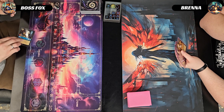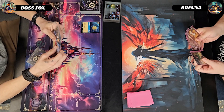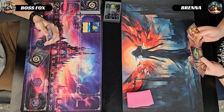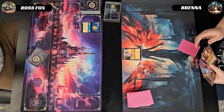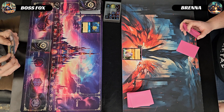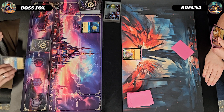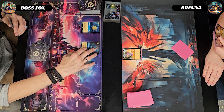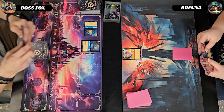Round one starts. I ink a Dewey Duck and a Hue, play a Flounder, and pass the turn. Opponent plays Strike a Good Match into the inkwell and plays out Akita, passing the turn. I ink another card, then play Duke Weaselton and quest for one with my Flounder, passing the turn.